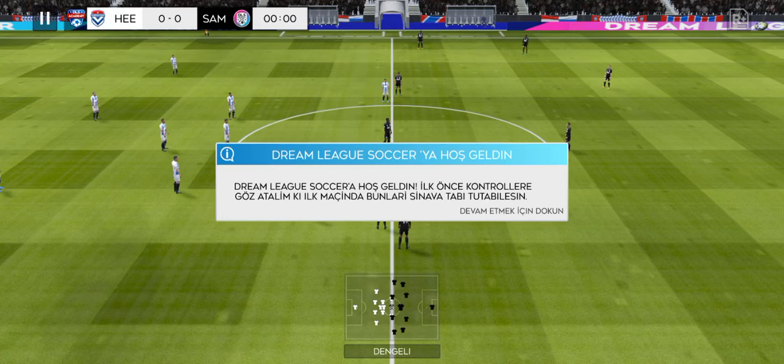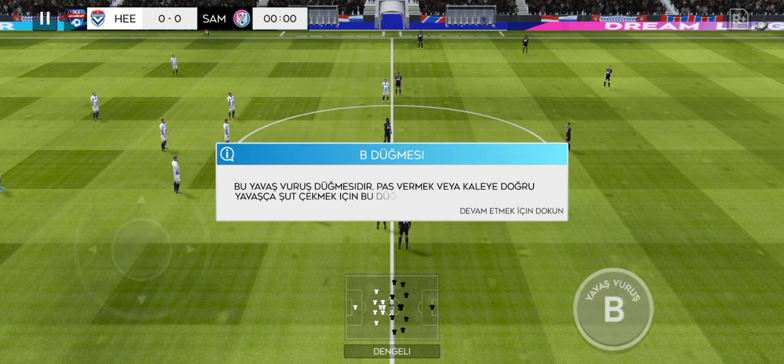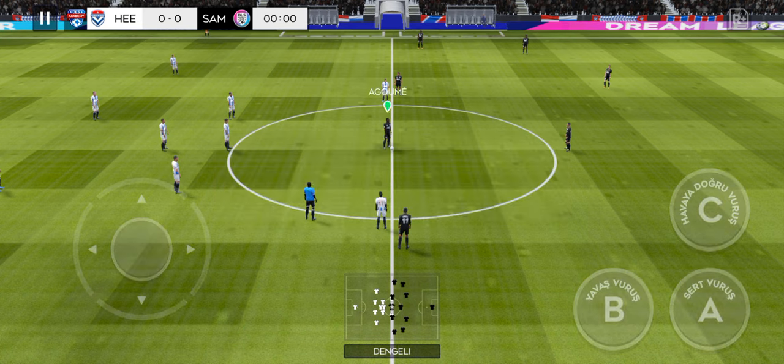Welcome to Dream League Soccer. Let's run through the controls. Use the control stick to move your player around. This is the low kick button. Now we've been through the controls, let's get into the match.